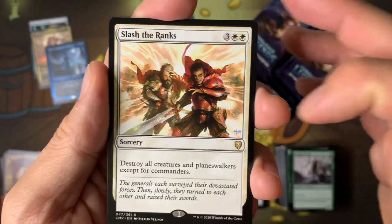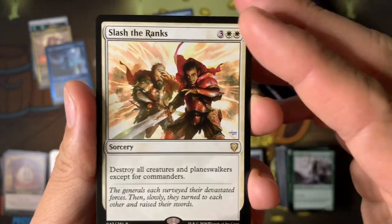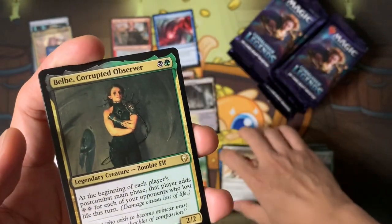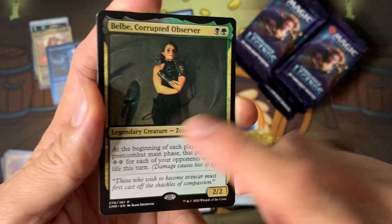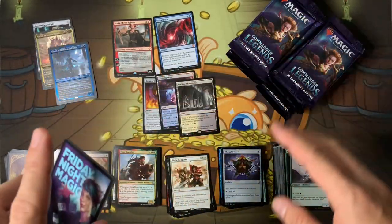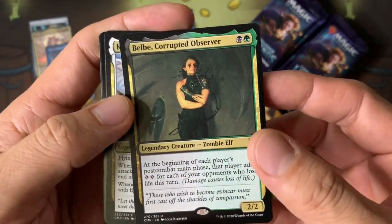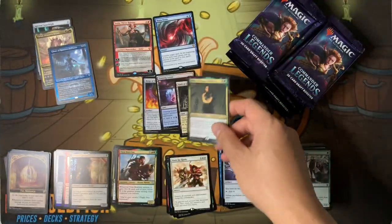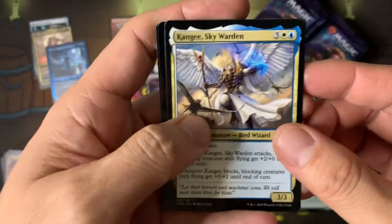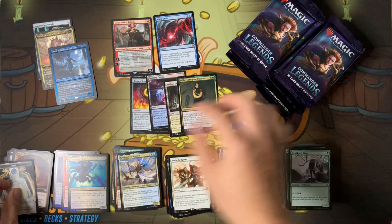Slash the Ranks — destroy all creatures and planeswalkers except for commanders. That's a pretty good Wrath that also destroys planeswalkers. There it is — Belbe! That's definitely a deck I'm going to make. I still want to make a Yurlok deck too — I'm still trying to get cards. Belbe's a deck I really wanted to build. Quick, put that in the good pile.